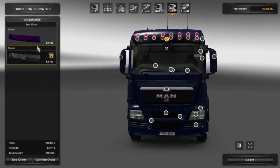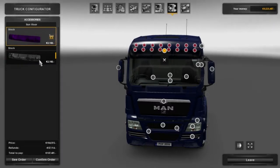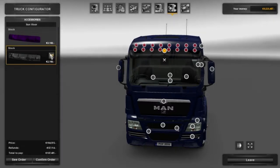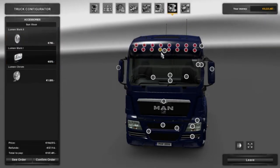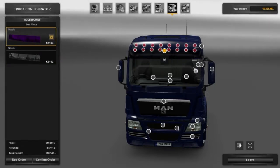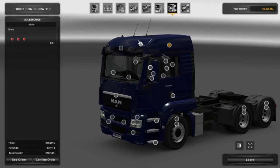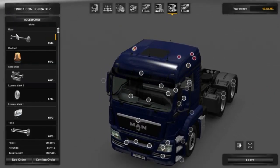You can have the stock sun visor, or you can have it with matching colours. You can also add all these little lights across on them if you want to. If we click this slot, we have all different options - you can add your light bars, beacons, etc. That is entirely up to you how you customise that.